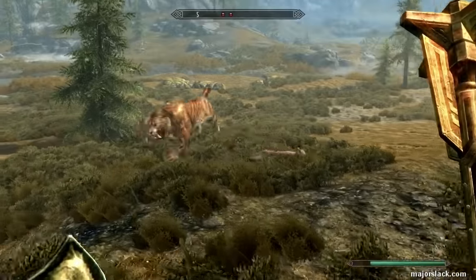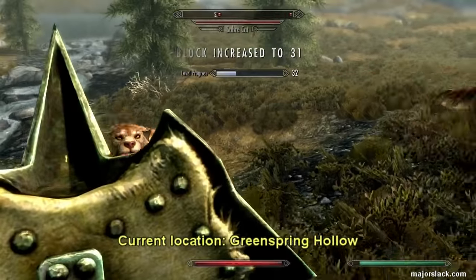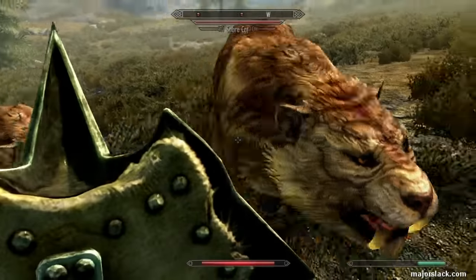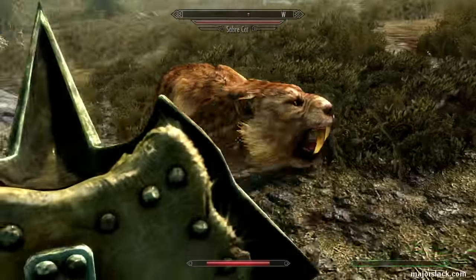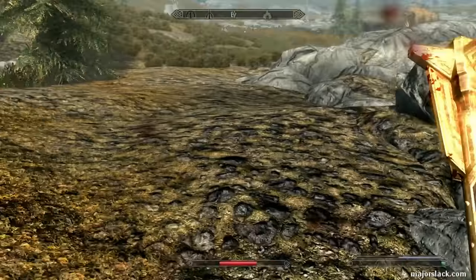Let's try taking on a couple of Sabercats here at Greenspring Hollow. Typically there's just one predator here, but here there are two. Two Sabercats tag-teaming me. No Berserker Rage — just using my gear and power attacks. Double power attacks, in fact. I'll explain more about that later. Watch this: instant kill a Sabercat with a double power attack.